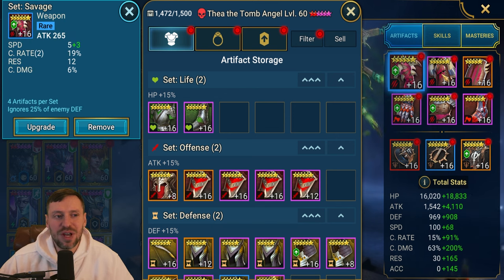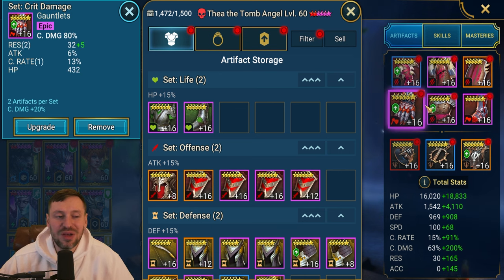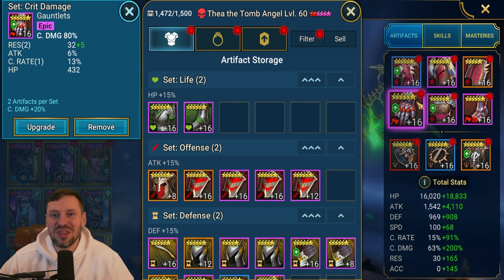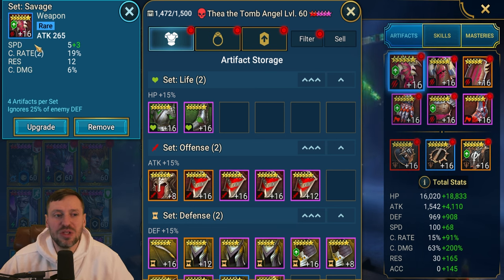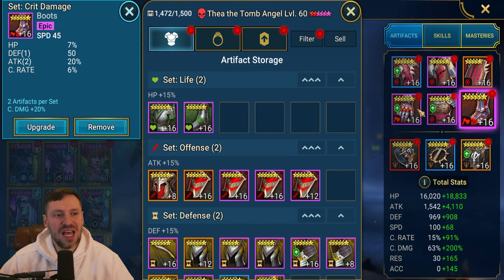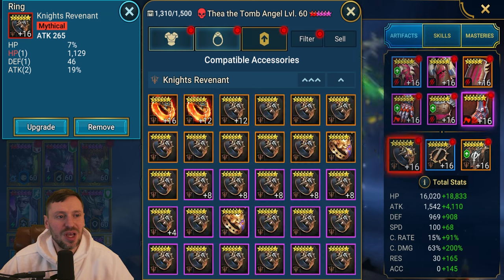Looking at this gear, we've only got a sub-speed roll of speed on one piece of gear and we're lacking speed across the set. I'm running out of gear, so it's really difficult to gear a champion properly. Speed is so important - you want sub-rolls of speed on every single piece. So: crit damage gloves, attack percentage chest, and speed boots. Ideally these would be attack percentage boots, but because we haven't got those precious speed sub-rolls, we've had to go for speed boots.